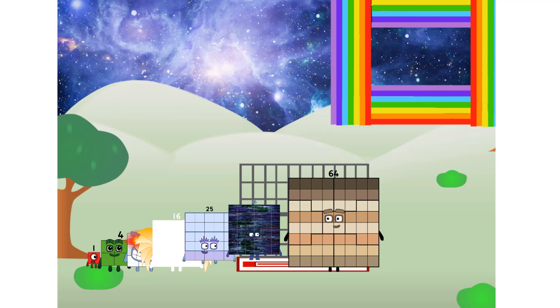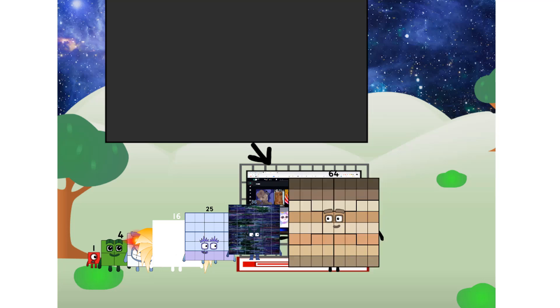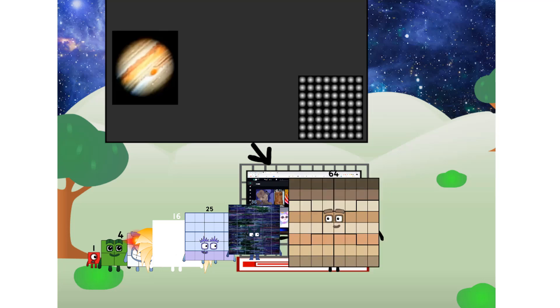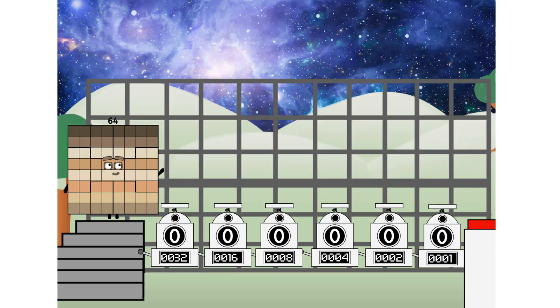There you are! This way — I've got so much to show you. I am 64, and I can be a strong square, a chess board, a phase image, an origin image, a solar system. But today, I want to show you a little trick I call binary boosters — using the power of doubles to send any number flying.